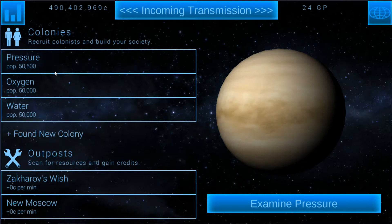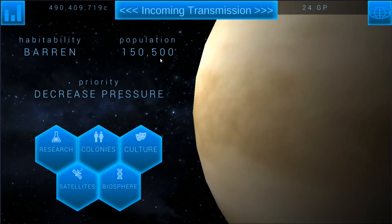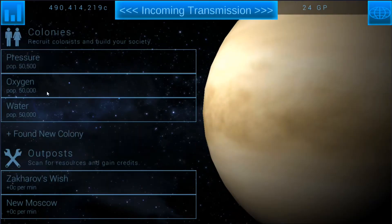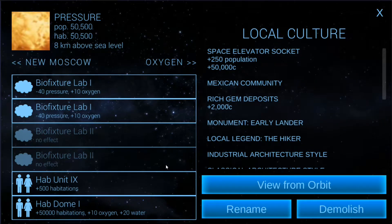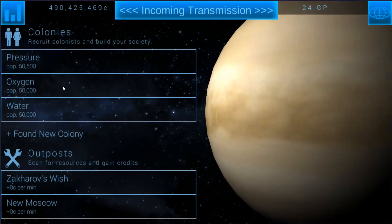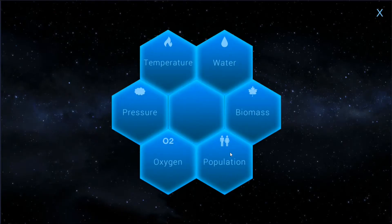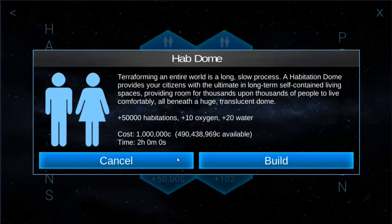I do want to get another hab dome, so we got to get that down now. What is up with these populations? Those can't be correct — how did I lose 50,000 population? I just had 50,000 and I just lost it. I must have lost a hab dome. Holy crap, that really sucks.